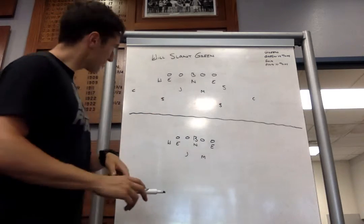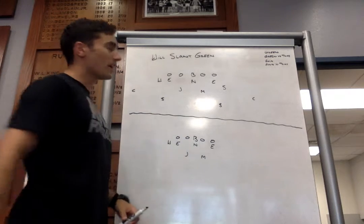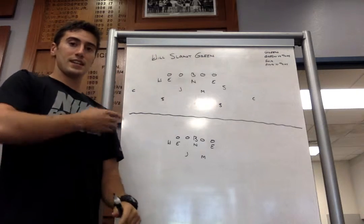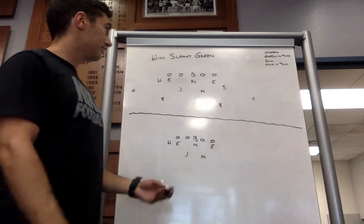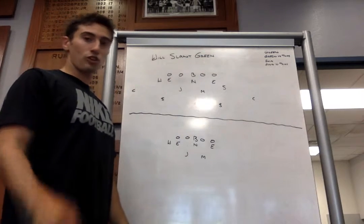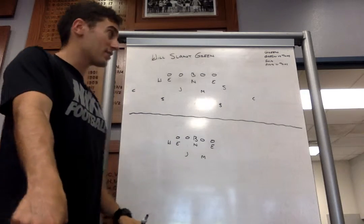We'll start off with our green coverage. I have this drawn up. Our will front — we'll go will slant green. That'll be the signal: will slant green. So for the signal: grass is green, so point down to the grass, point down to the turf — green.